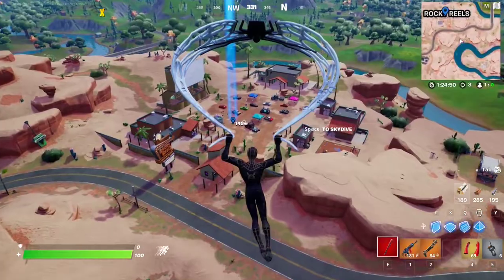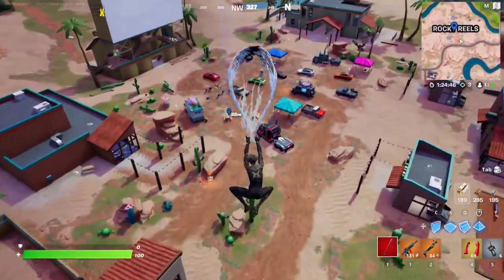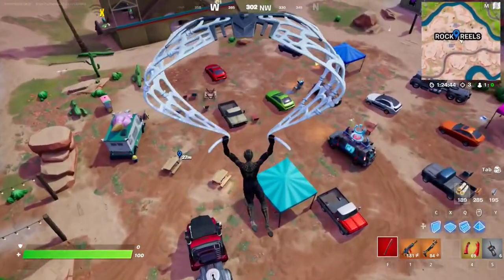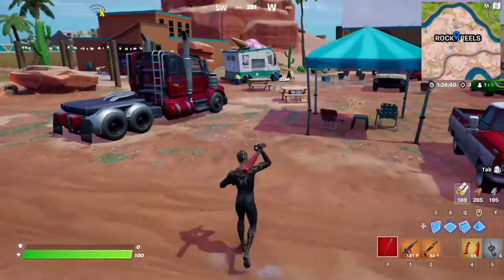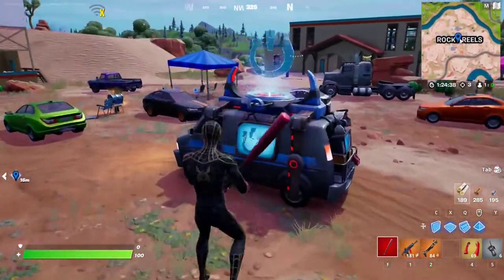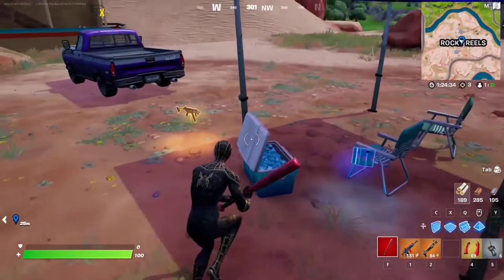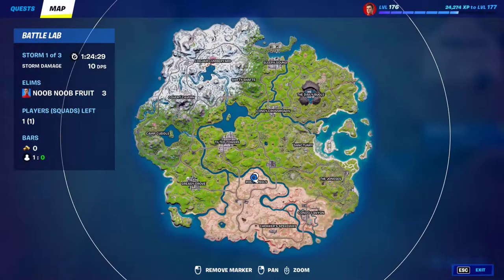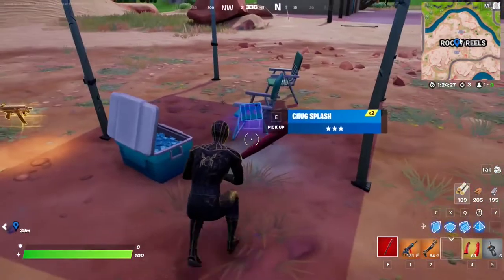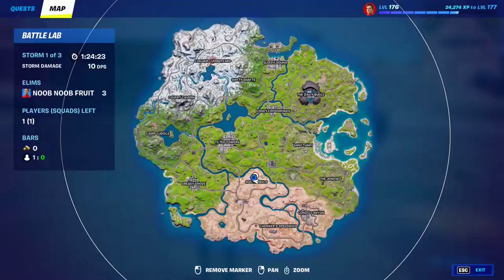For this week's 13 quest, essentially you have to use a chug splash at a gas station. Chug splashes are literally everywhere — you can find them inside chests and everywhere. But the best spot to find them is inside the white coolers. This is the cooler right here. Just come to this spot at Rocky Reels and you'll find a bunch of coolers all around the area. Open one of these white boxes and there's a very high probability you'll grab a chug splash.